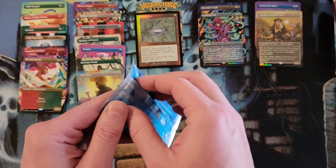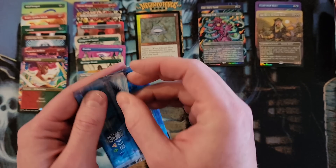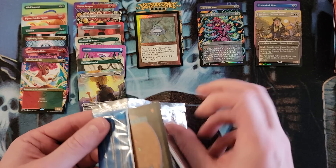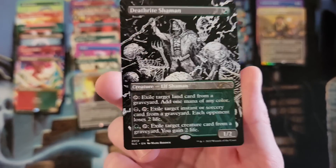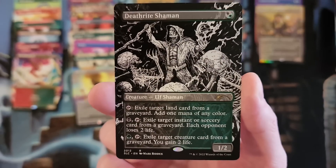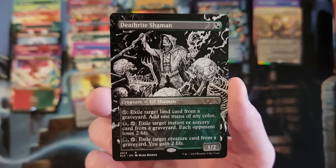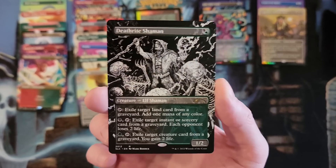Deathrite Shaman — is it gonna be foil? I can't answer that question yet. Feels not foil, and it is not. Darn! Because that artwork is awesome — it is so cool. It fits the whole theme of the card so well. The whole green-black creature that exiles things — it's so cool. Like, this is a total package — the right treatment on the right card.